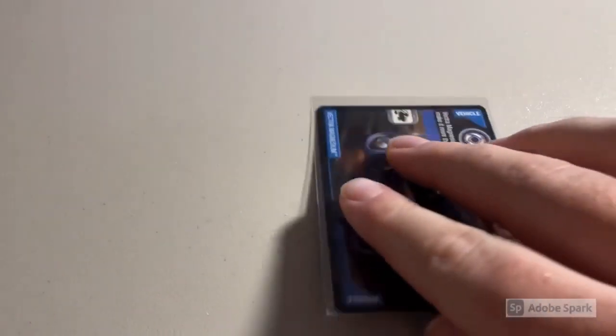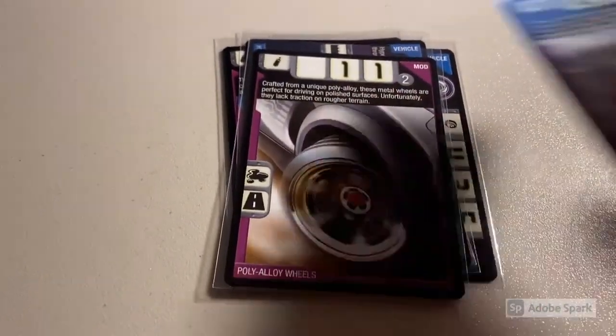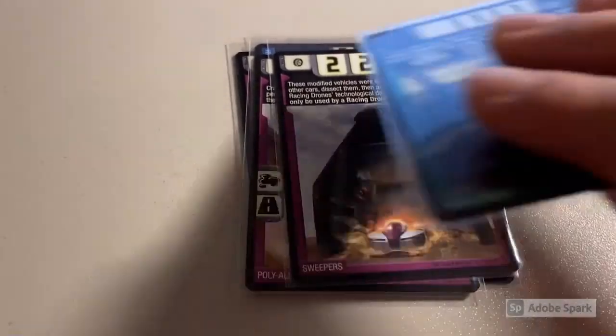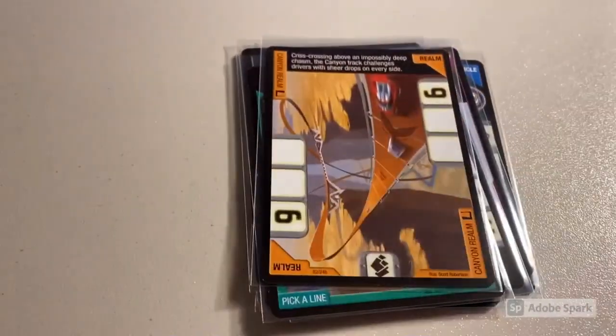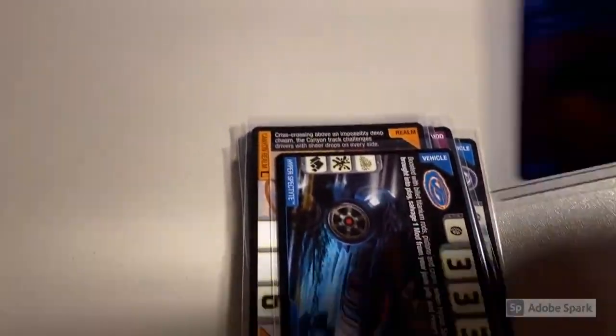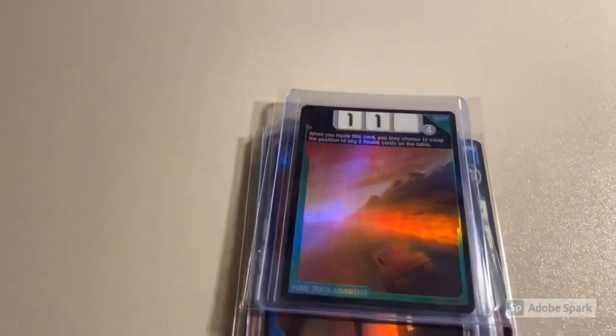We have another sales video — these are sales from October 26th through November 8th, so if you made a purchase in that range you'll probably be in this video. First up is a lot of 12 cards including Vector Magnesium, Pulse Emitter, Hyper Drift Tech, Poly Alloy Wheels, Sweepers Pack, Mimic, RDO 6 Version 2, Pick a Line, Canyon Realm, Hyper Spectite, a foil RDO 2 Version 2, and my last copy of Home Track Advantage. Total was $80 even to a return buyer.